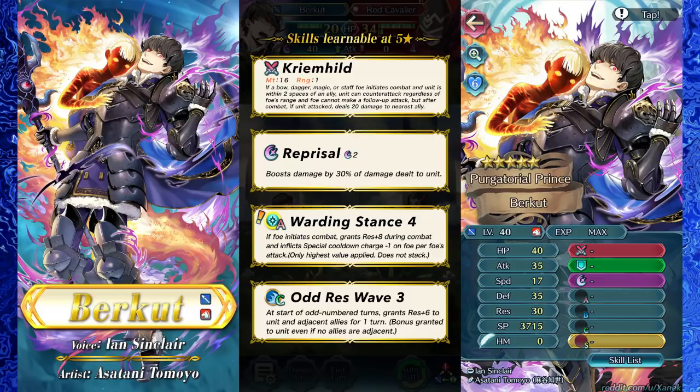He blocks follow-up, and the fact that he blocks follow-up is considered so strong in combo with DC that it makes him deal 20 damage to someone else. The fact that you're reliant on a certain type of unit — which depends on what your enemy has — unless it's something like an axe, sword, and lance type situation like Legendary Lucina's bow effect, where it makes sense because that type will always be common, this is inconsistent. And it was somewhat inconsistent on my weapon as well, which is why the payoff was so strong.